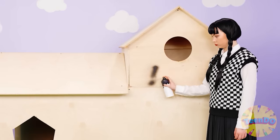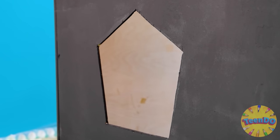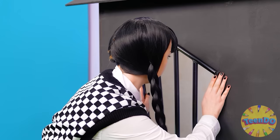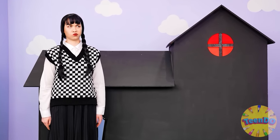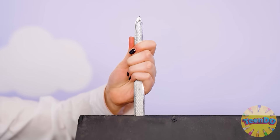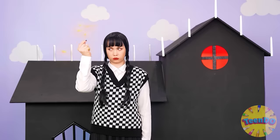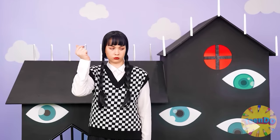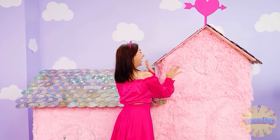Wednesday also decided to take care of her house — not the brightest color, but it's her style. And of course, bars on the windows. It seems that Thing brought a sword. I wonder why she needs it. Only Wednesday can have a roof decorated like that. She seems to have come up with another idea — a little creepy eyes won't hurt this house. It seems the appearance of all houses is ready.